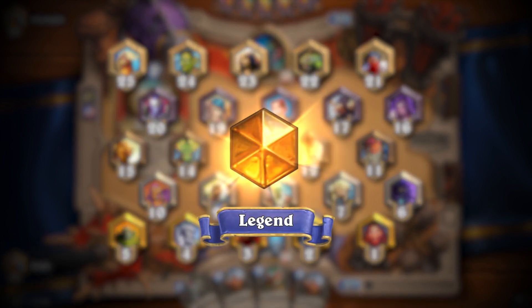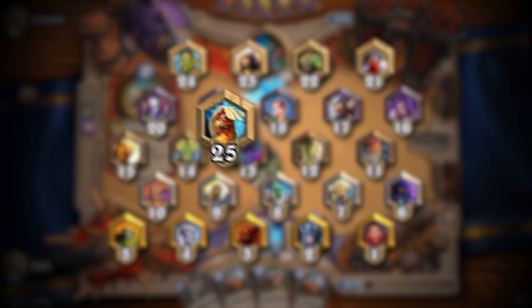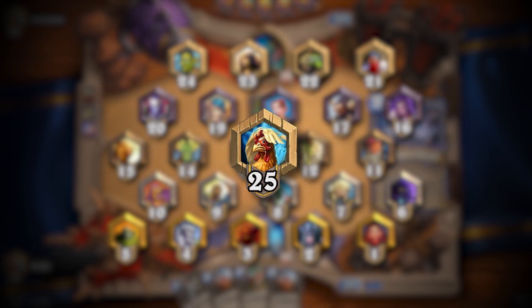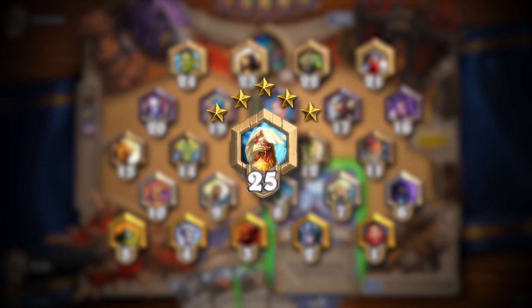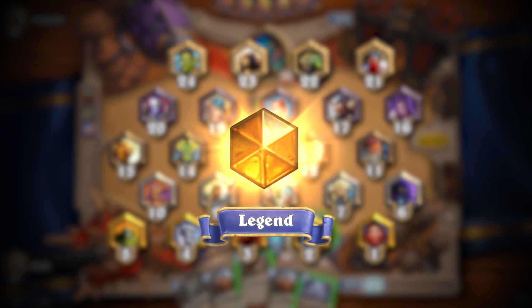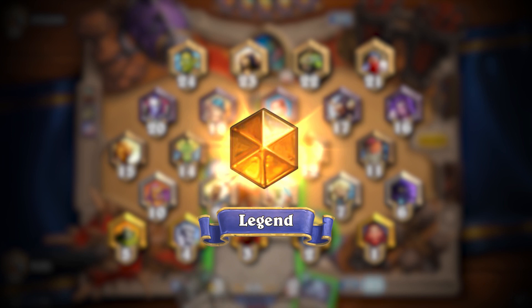Players start at rank 25 and gain or lose stars after each match. Every accumulated 5 stars, players move up a rank. After rank 1, players hit the legend status, which is indicated by an orange gem.